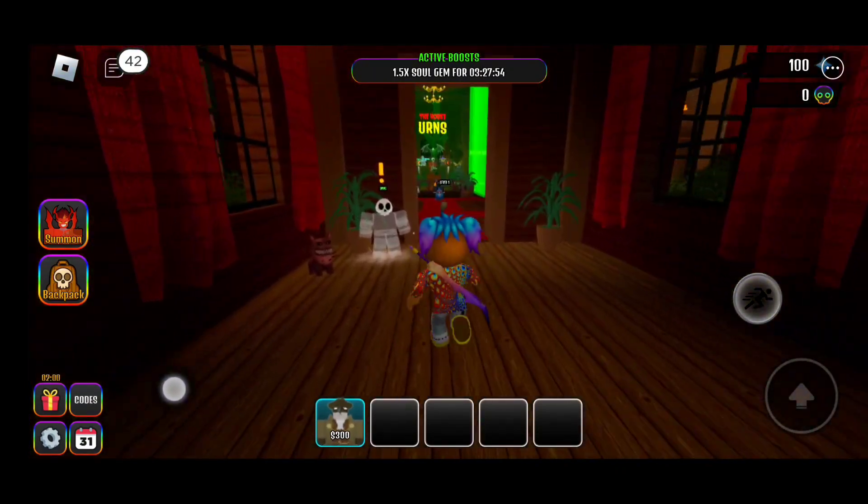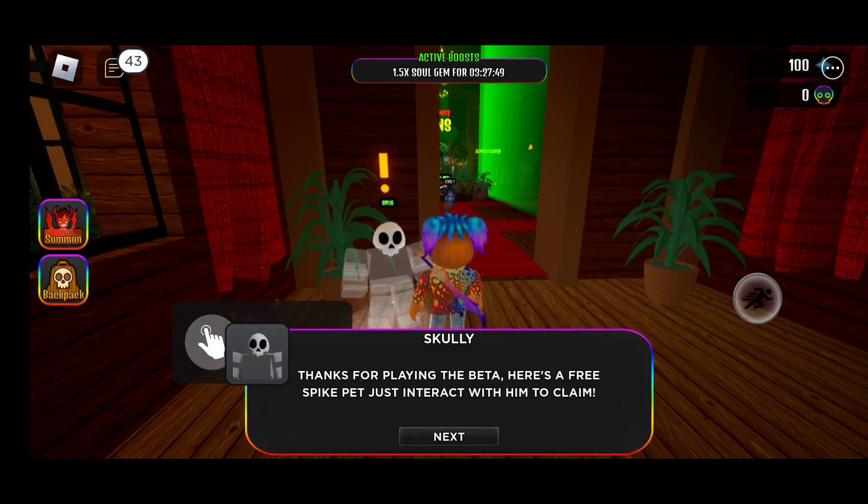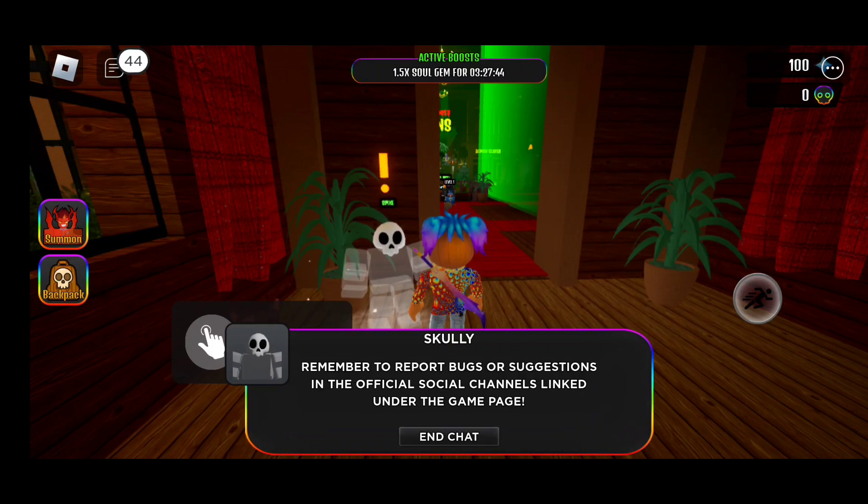There's another NPC: thanks for playing the beta, here's a free spike pet — just interact with him to claim. Remember to report bugs or suggestions in the official social channels linked under the game's page. They do have a Discord server for the game and a Twitter account where they post updates, trailers, and release information. It's very crucial that you follow the Twitter and join the Discord server.